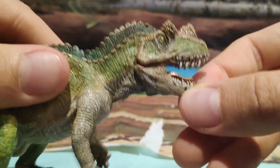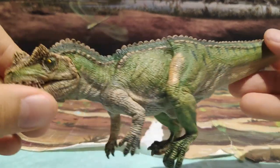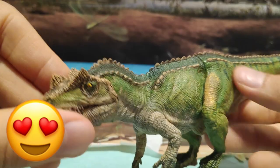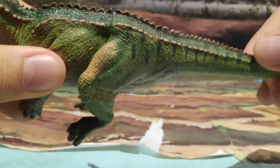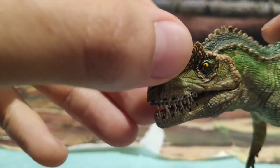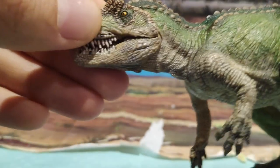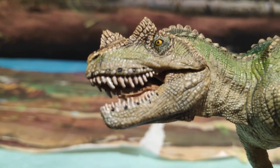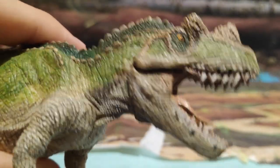Como podéis observar, está muy bien hecho. Es una pedazo de figuraza porque tiene unos colores muy bien hechos: ese color verde predominante a lo largo de la figura con algunas zonas de verde más oscuro. Con estos osteodermos que le quedan muy bien. Vemos el único cuerno que tiene y las dos crestas; el cuerno sobre los orificios nasales está muy bien realizado. También la zona de la mandíbula tiene unos detalles increíbles. Menudo currazo de figura.